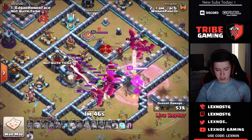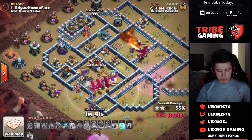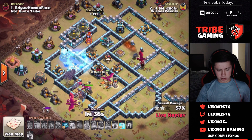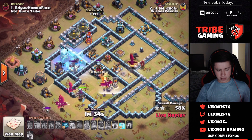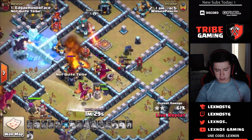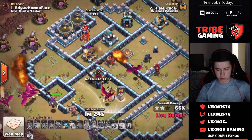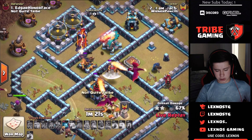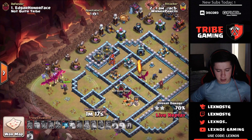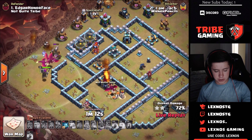The queen goes down to those headhunters, and now the headhunters go straight for the warden. He pops the warden ability so warden doesn't take any damage. That sweeper does a lot of work, pushing dragons way south of the inferno tower. Two groups of dragons split off, bats coming in from the bottom side. The first freeze might have been a little too early, so he has to burn all three freezes on that wizard tower.